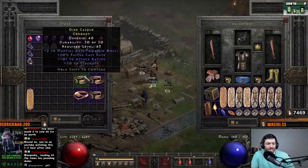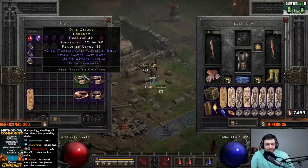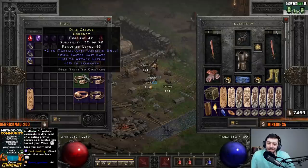This next one is probably not great — two to Marshal, 20 FCR, 101 attack rating, 30 to strength. Kind of charsi food, but I thought maybe you make some sort of fun kick-and-casting style character and it becomes a thing. We can just sell this one for sure.